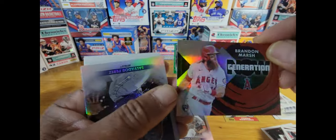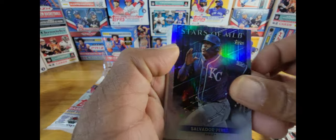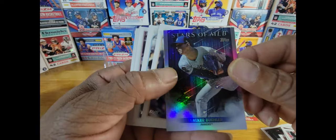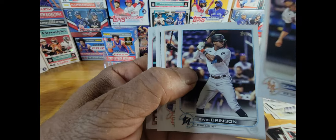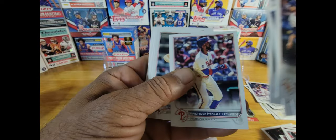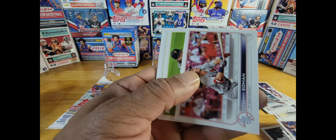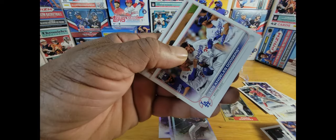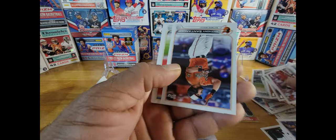And a Generation Now rookie card — Brandon Marsh. Stars of MLB: Salvador Perez, Walker Buehler, Carrasco, Brinson, Bar, Collins, McCutcheon, Norton. Brewers, Dodgers — just a broad mix there.